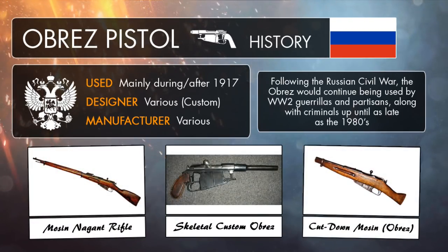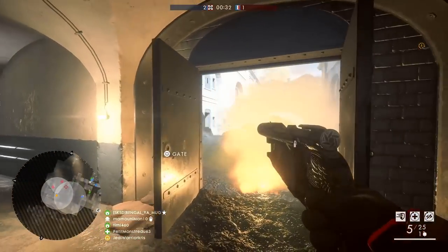Sawn-off rifles weren't exactly a very common thing on the Eastern Front in World War I. They were a bit more common on the Western Front, as some troops chose to cut down Lee-Enfield rifles and use those in the trenches or within underground tunnels. But it wasn't really until the Russian Revolution and during the Civil War when the Obrez became a popular weapon in Russia, as Mosin-Nagant rifles were more common than handguns. A lot of Russian troops returning home from conflict converted their rifles into the concealable Obrez pistol. Quite a lot of these soldiers were poor, mainly living in farms and rural areas, and so they didn't have access to military handguns which could be hidden away in their homes for self-defence.